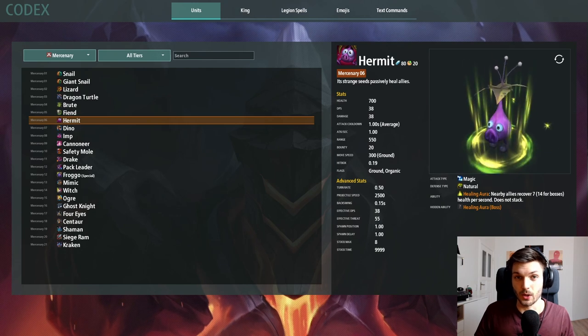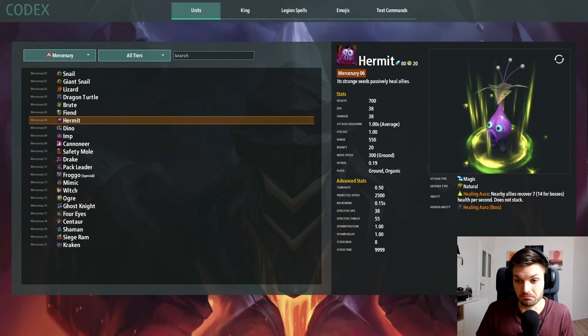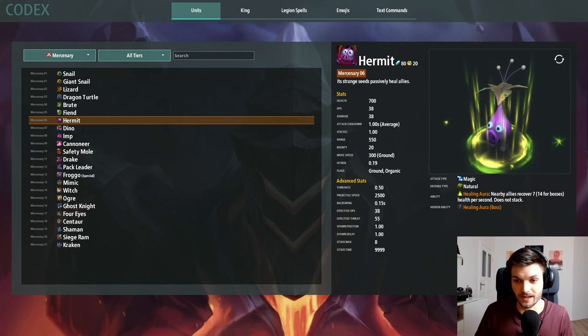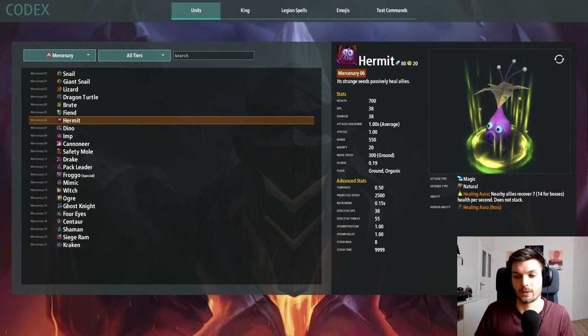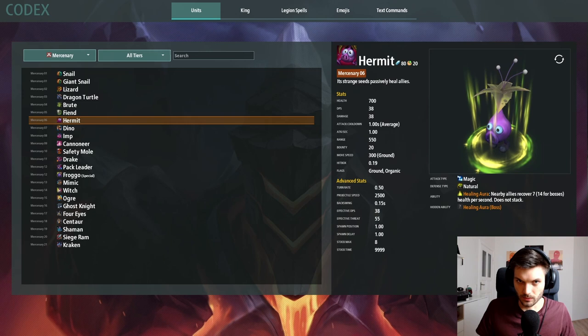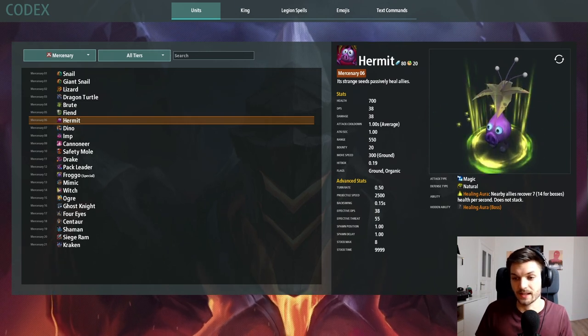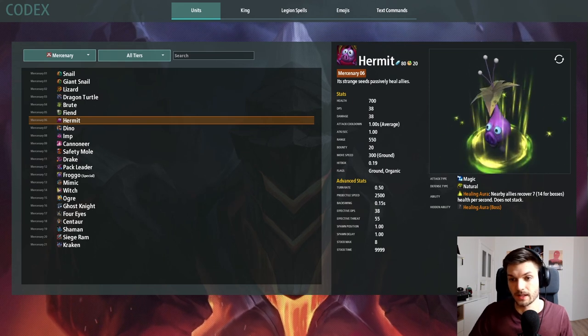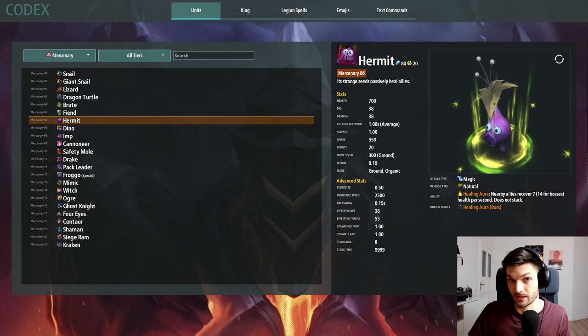The Hermit has an area effect which is an aura, and it heals nearby allies. Nearby is actually 1000 range, so pretty much the whole wave. It heals 7 HP per second, and 14 HP per second for boss units. That's actually all the stats that matter — it deals magic damage.